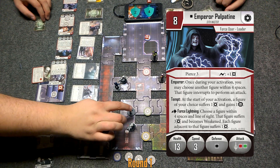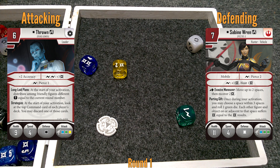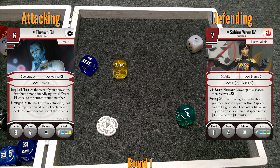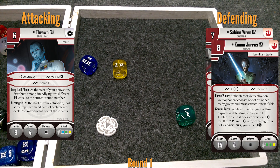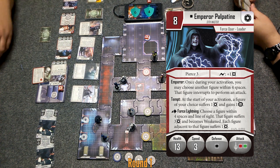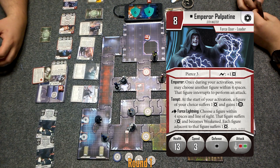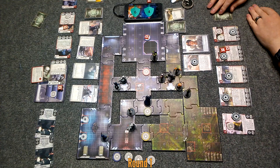I'll use his Emperor ability first — that has like a range limit, right? Four spaces. Thrawn's gonna shoot at Sabine again. Looks like another three. It's always there because of Specter Cell. So it looks like two — or I could re-roll. What does one surge get him? Pierce one. So if I roll and fail, I'm only taking one more damage. I'm gonna use Kanan's ability to make her reroll — since she's not a Force user, Kanan suffers a strain. So reroll Sabine. So now that's one damage. How much damage does Sabine have? Four out of eleven.